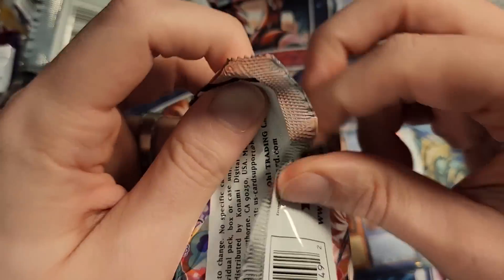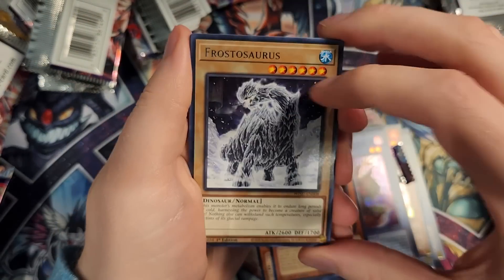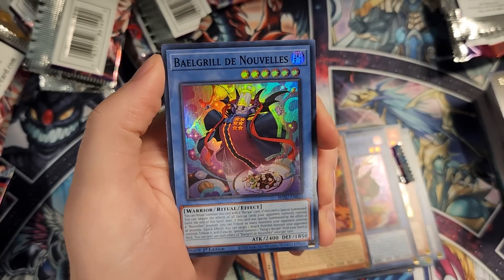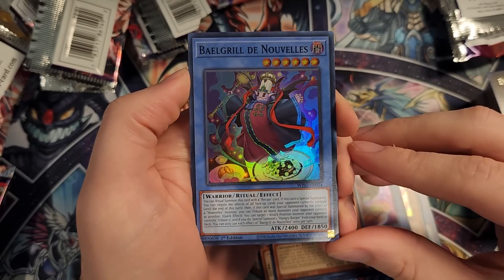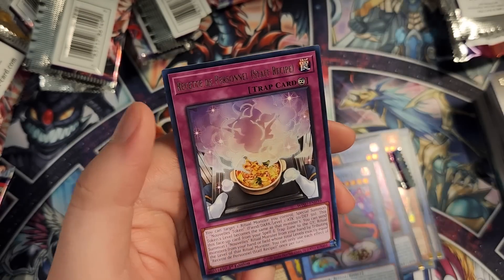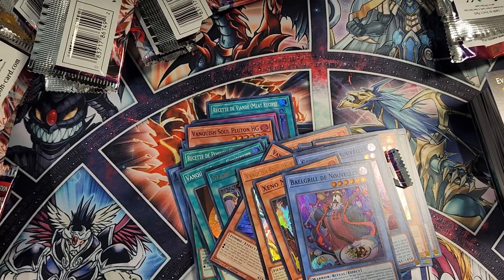We have one more pack — a bonus pack! I miscounted, I thought this was the wrapper. So now we have our final pack. Frostasaurus, Evolzar Solda. Oh my gosh, we actually did pull the boss monster in the last pack — the Nouvelle level 6 monster. This is the one that can cook the Hungry Burger — it's the only one powerful enough to bring out the legendary Hungry Burger, so I definitely want to play that one. Deck Devastation Virus, Archasaurus, Special Recipe, and Staff Recipe to round things out. What a fun box opening!